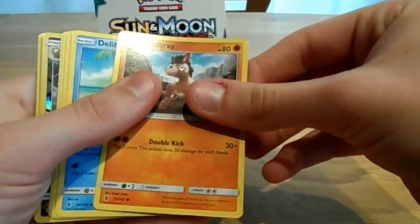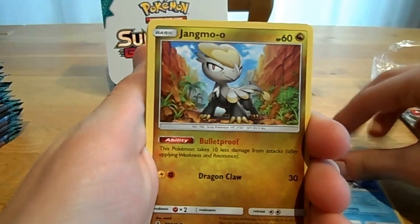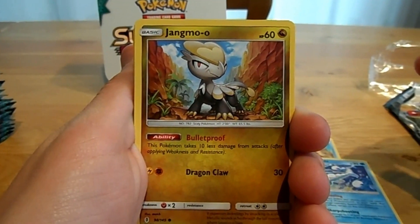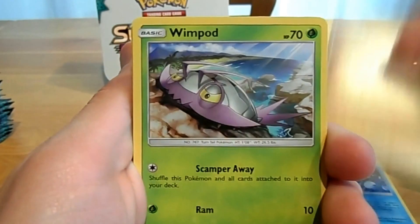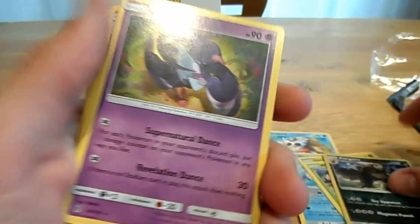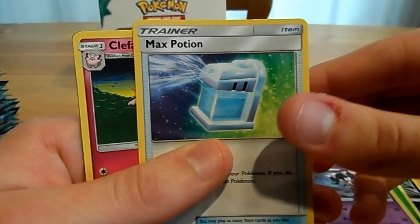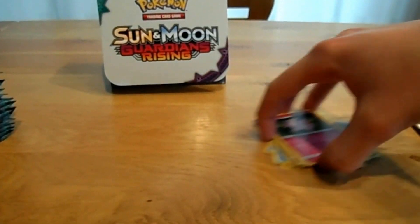First pack: a Pikafold, a Mudbrae, Delibird, Wishiwashi, Yang Mo'o, Wimpot, Pangoro, Oricorio Grass, Gotorita, Max Potion, Clefable, and a code for later.